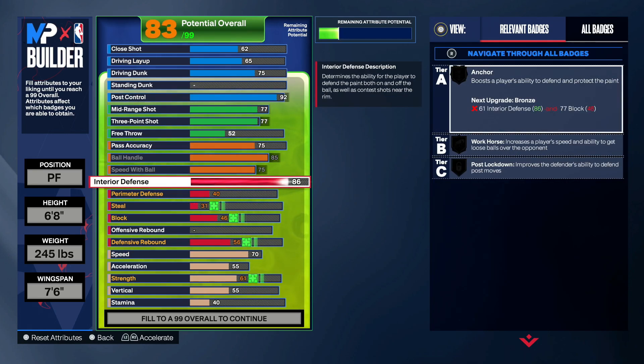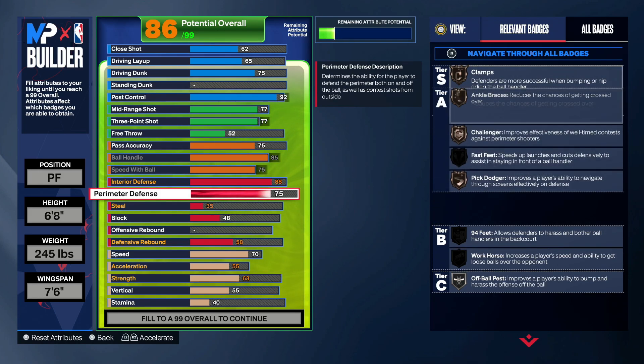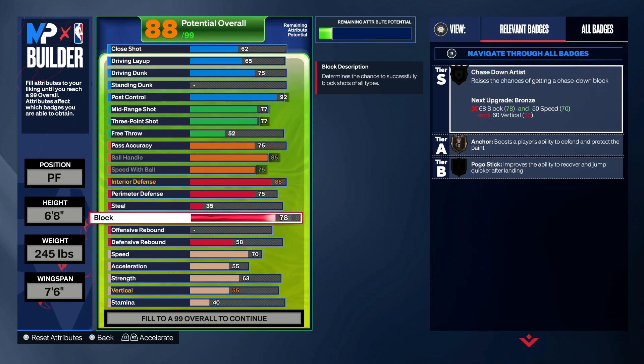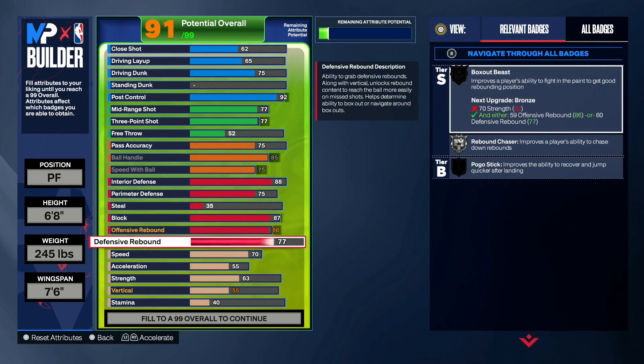Interior defense, that's gonna be an 88. Perimeter defense 75, so you get that bronze clamps and also bronze challenger. Block, gonna put it up to an 87. Offense rebound, only gonna cap that out at an 86. Defense rebound, 84.